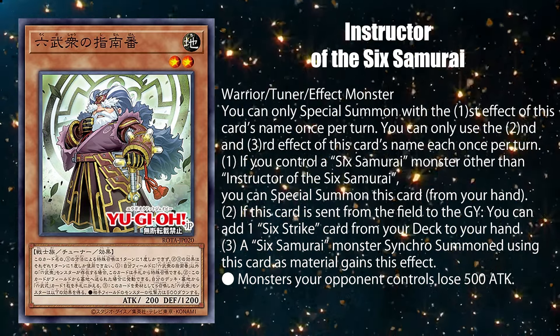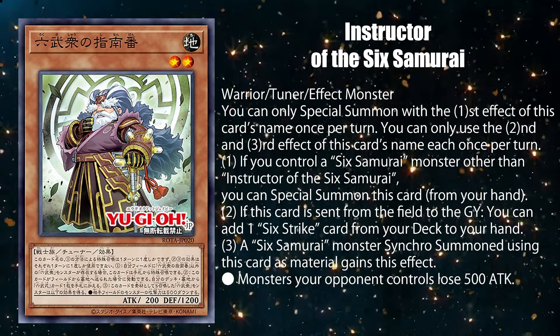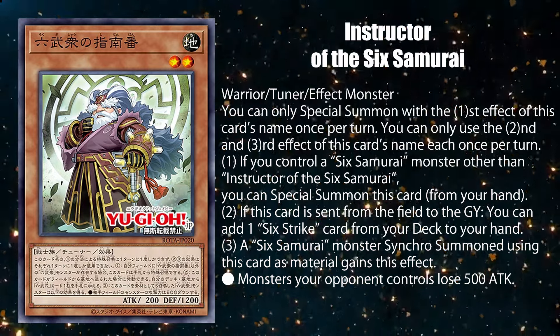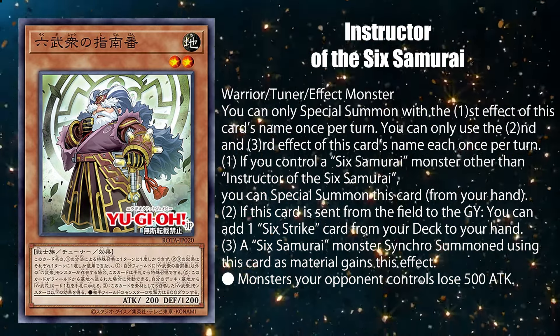Kageki's life has been rough — from losing his limbs, to becoming a chamberlain, and now shrinking as he ages. And I never thought I'd see the day that Six Strike Triple Impact or Six Strike Thunderblast can finally be used consistently.